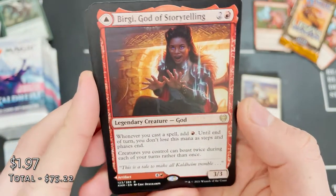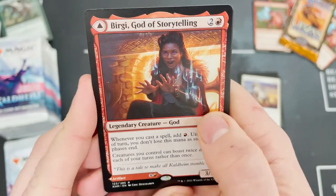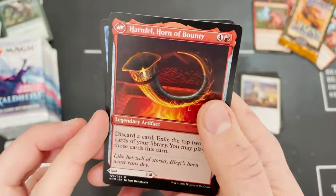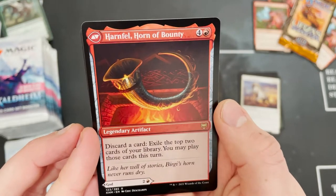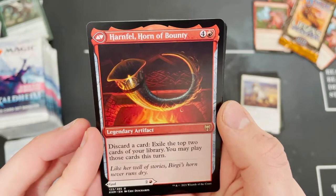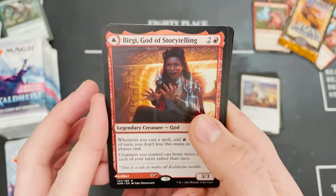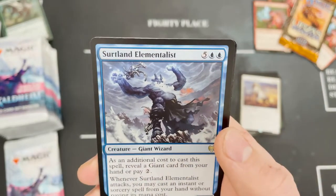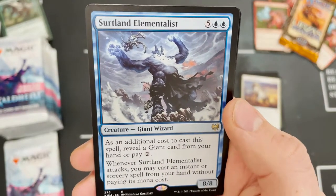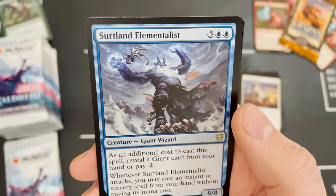Yes — another card I'll always get excited about pulling because it's just such a good card. And another rare — it's a three rare pack! Hanweir, Horn of Bounty to scatter card — exile cards and play them. This is a wicked card, as I said in the last video, will get absolutely broken I'm sure. And Surtland Elementalist — those elementalist cards, there's one of each color.